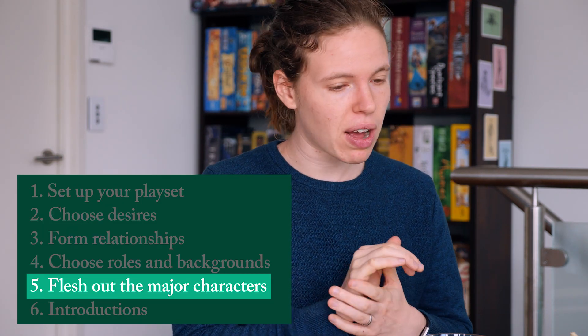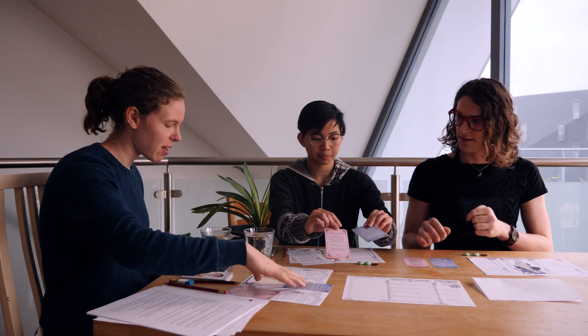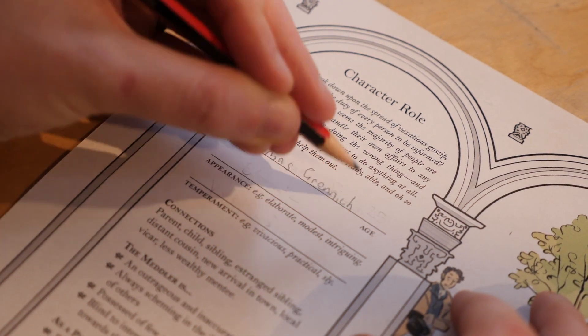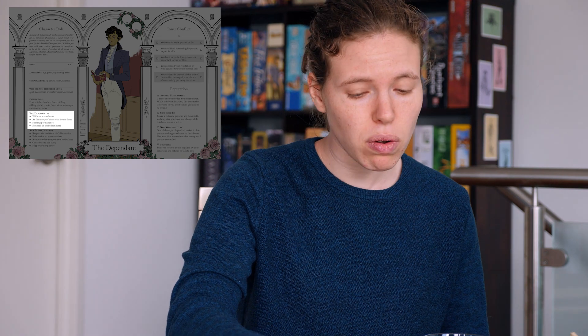Step five is to flesh out characters and discover the meaning of relationships, talking to each other throughout while filling out character sheets. On the character role sheet you fill in your name, age, appearance, and temperament for now, returning to other sections later. At the bottom of that sheet is a section describing the attributes of your character role — the stereotypical traits of that archetype — which you can use as an inspiration point when creating your character.